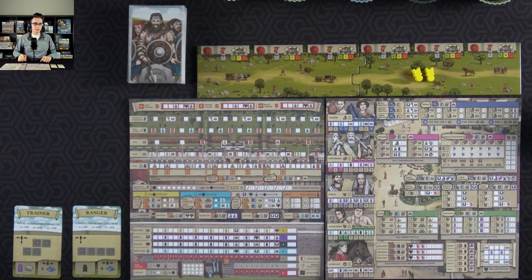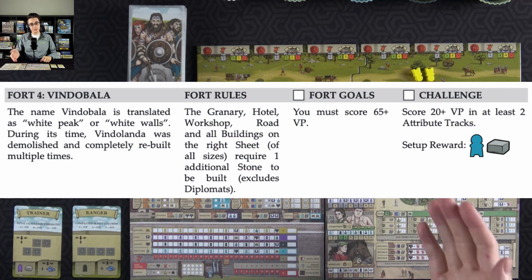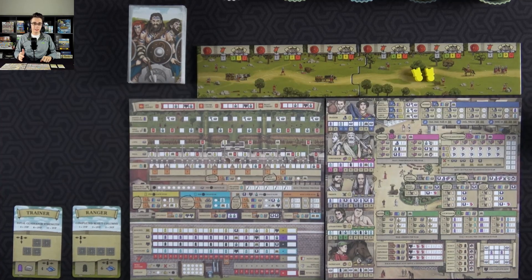Hello everybody, I'm Thomas and welcome to the ninth video of this series in which I'll be playing through the Hadrian's Wall solo campaign. Today I will be re-attempting Fort No. 4, Vindabawa. As you can see, I have two civilians here, and that's because I did a bit of research on this fort — it seems like it's a notoriously hard fort, and without the bonus from the last fort, Fort No. 3, it might be really tough to beat.